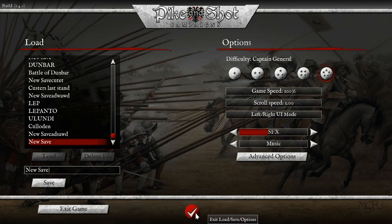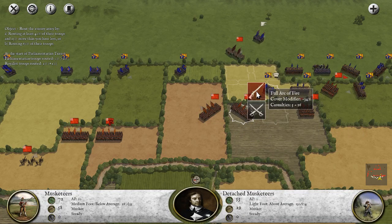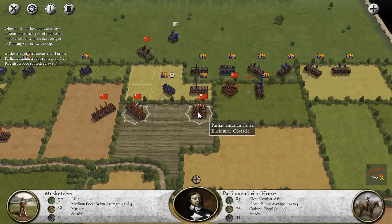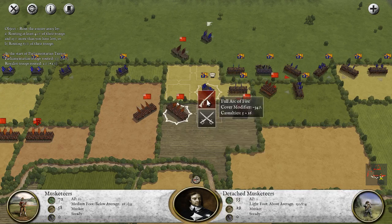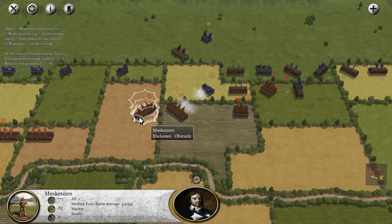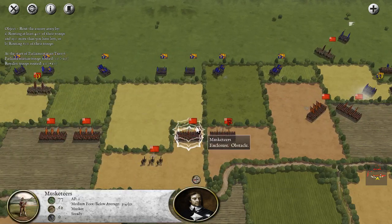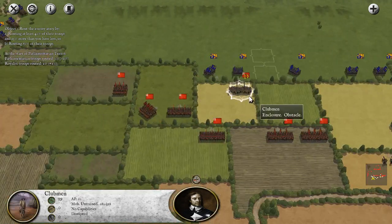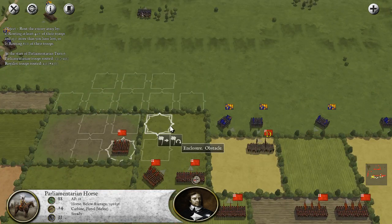We're playing on the toughest difficulty here. I've played this game so much that any other difficulty is pretty simple. We got another disruption in the enemy lines. The problem is they outnumber us, so even if we manage to break a few of these units, we have to break a lot more of the enemy than they do of us to win this battle.